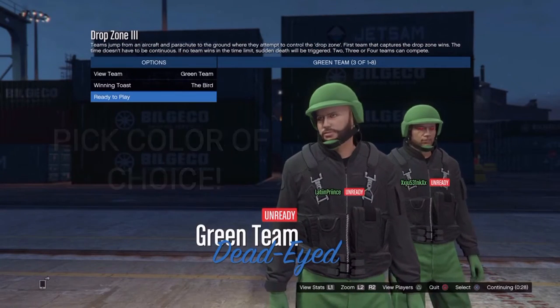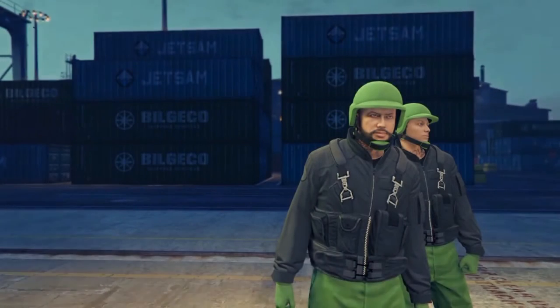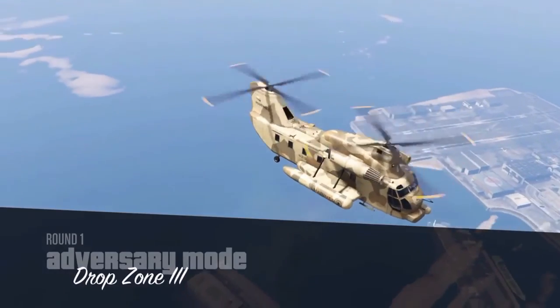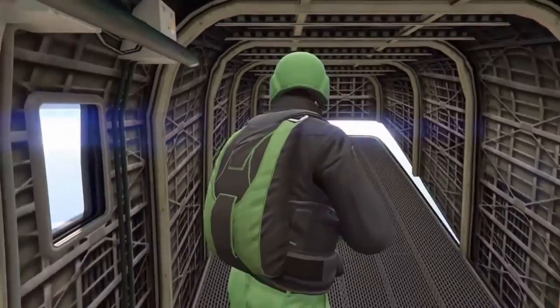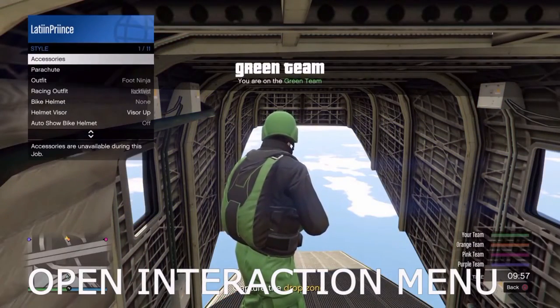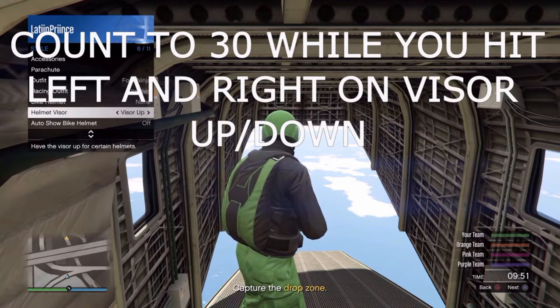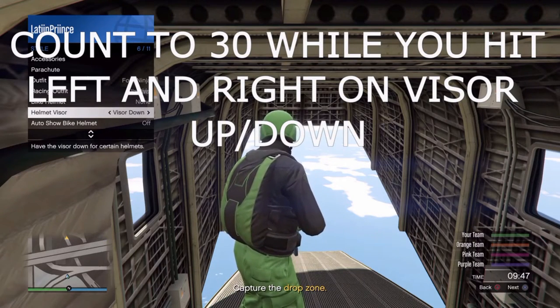Go to the color that you want — I'm gonna go with green. I did it with all of them, I have all of them saved already. Once you load up, this one is the easiest because you can stay here, everybody can jump out, and nobody will bother you. Once you come here, go left and right on the helmet visor — just hit it left and right.